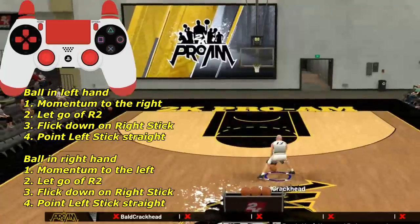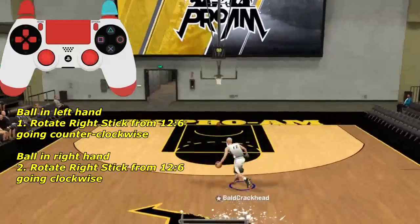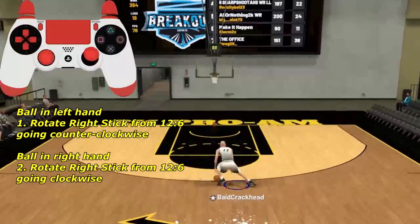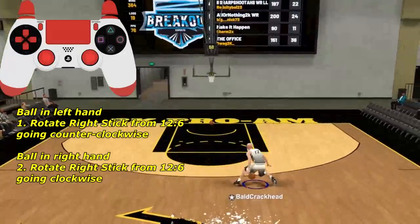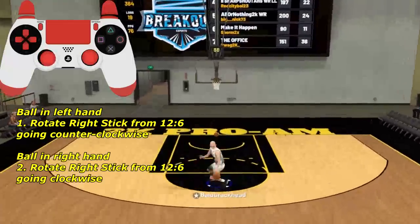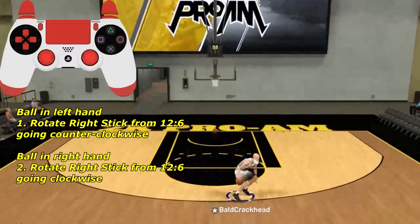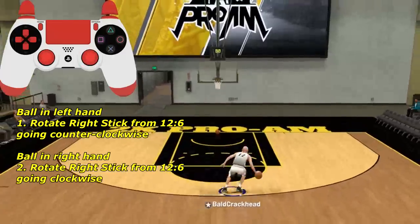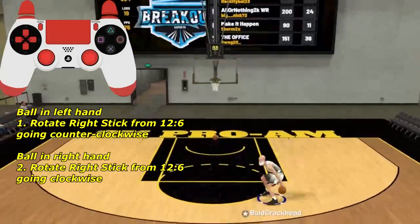Now we're gonna focus on the spin back — the little pro force spin back that everyone does. All you gotta do is rotate your right stick from top to bottom. It depends on which way you're spinning: with the ball in your left hand, rotate from 12 to 6 on the clock, going down from the left side. With the ball in your right hand, rotate from 12 to 6 clockwise — like a backwards C.